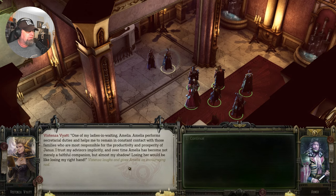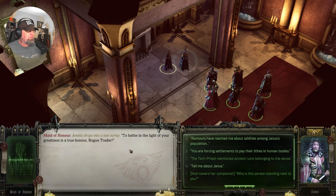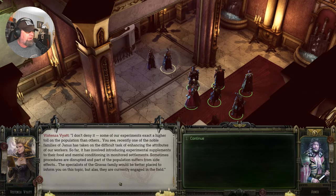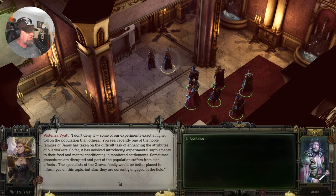'Who's this person next to you?' 'One of my ladies-in-waiting, Amelia. She performs secretarial duties and helps remain in constant contact with the families most responsible for the productivity and prosperity of Janus. Over time Amelia has become not merely a faithful companion, but almost my shadow — losing her would be like losing my right hand.' 'Rumors have reached me about oddities amongst Janus' population.' 'Some of our experiments exact a higher toll on the population than others. Recently one of the noble families of Janus has taken on the difficult task of enhancing the attributes of our workers — so far involving introducing experimental supplements to their food.'